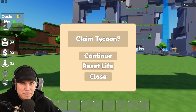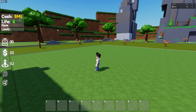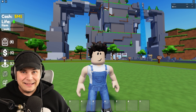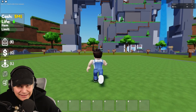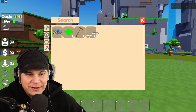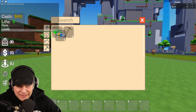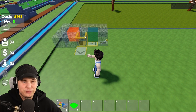All right, guys, so here we are back in Block Tycoon. And as you might be able to tell, I am currently on Life 6, which if I wanted to legitimately get here would have cost me hundreds of millions of dollars. He even gave me a very special tool called the Creative Pick, which is supposedly the best tool in the entire game. So yeah, guys, this right here is gonna get pretty crazy.